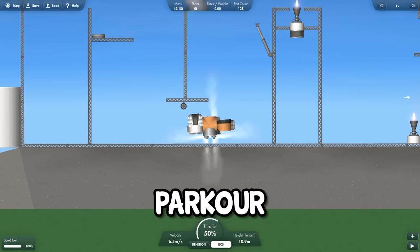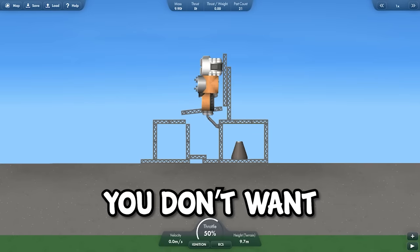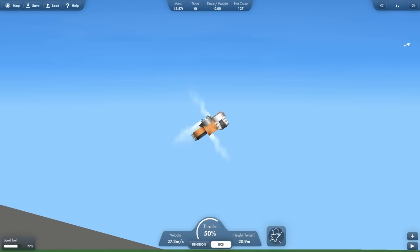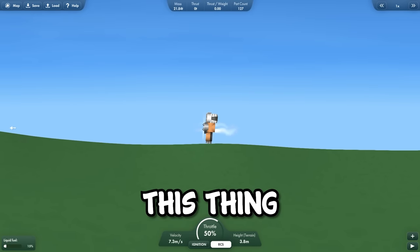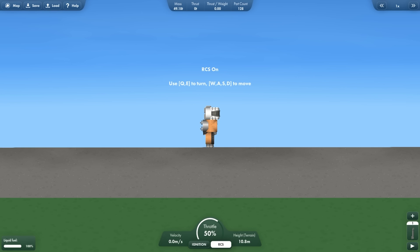Today I built a human — an impossible parkour and a deadly trap that you will never survive, so keep watching. Let's first build a human. This is it. I managed to make a better one. It can fly using RCS systems. Landing this thing was a nightmare, which is why I added a landing leg. That looks very wrong. Can it get to space?